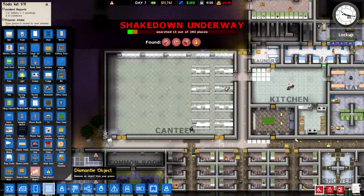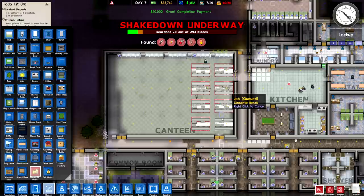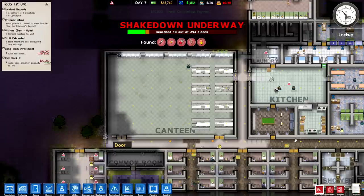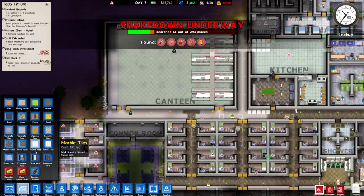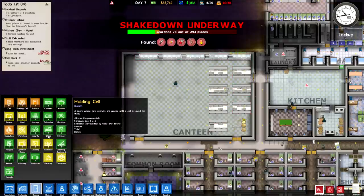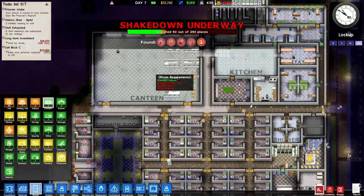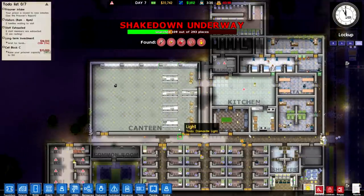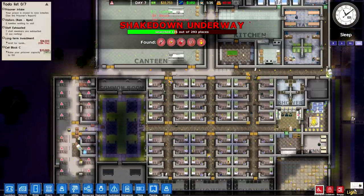Now that their final meal of the day is over I can work on resetting this canteen area — dismantle all those, run it right across. Let's fix the wall and set up a concrete wall, making the canteen run just a bit further over. Now this whole room is going to be utilized as a canteen and we have everything nicely set up.